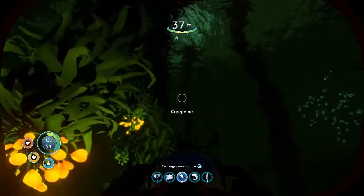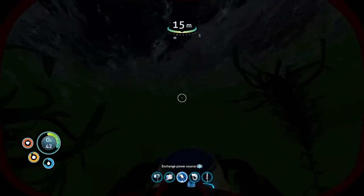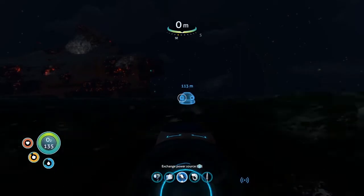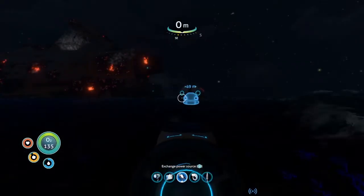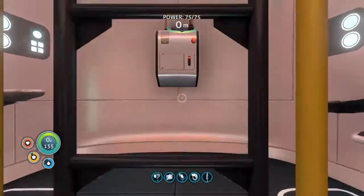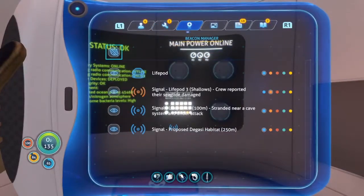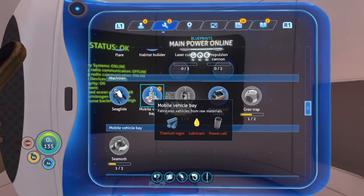Maybe all of the sea moth thing is at that other pod. Oh gosh — maybe it is. Is it like I'm supposed to look around that same area? Am I inside a cave? Looked like I could go up but I think I was just clipping through. We're out of battery so we should head back to my boat, wherever that is. So do I think the rest of the sea moth is around that second part? Because I just found two of the other vehicle thing. That gave me something — fabricates vehicles from raw materials.